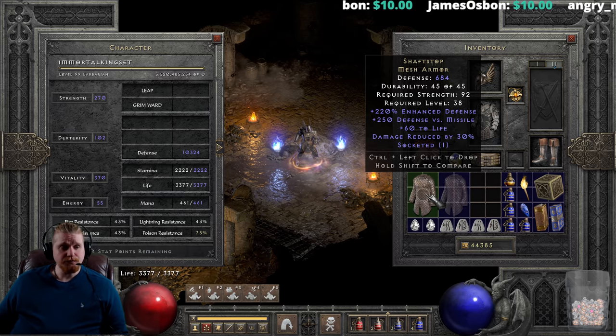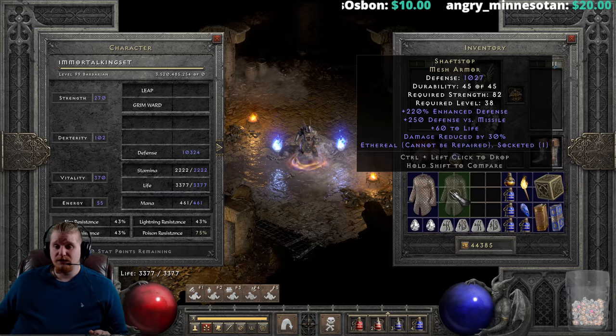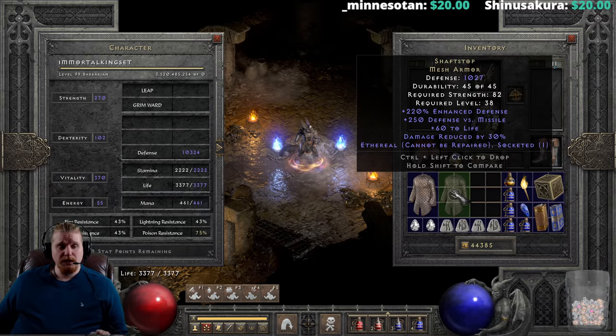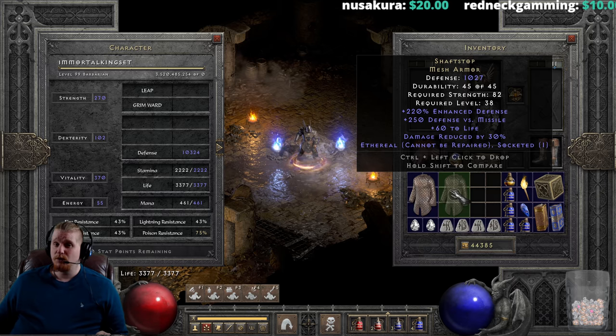Shaft Stop also comes in the ethereal form at 1027 defense, with a lower strength requirement of 82 and the same level requirement of 38. The reason the ethereal version is so great is that you can put it on a mercenary, and the very nice 30 damage reduction will help keep your mercenary alive.